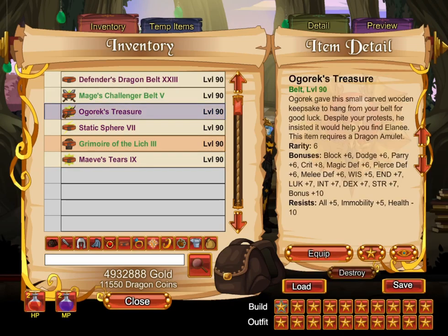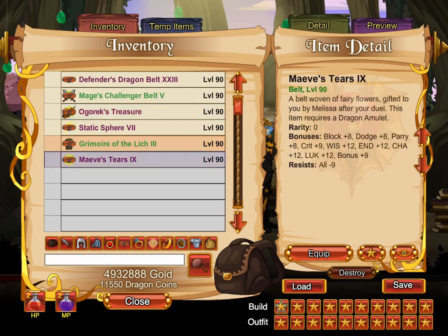For comparison, the previous best healing belt was Augurek's Treasure, which has net minus 5 health resist. Maeve's Tears, on the other hand, has net minus 9 health resist, making it significantly better for minus health gear swap.